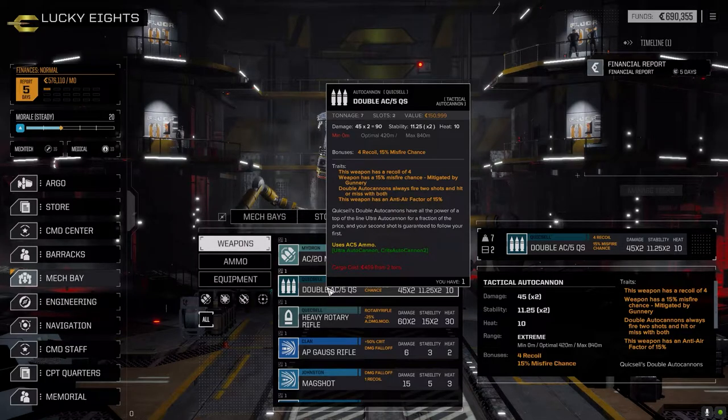The QuickSell AC5 Double has a recoil of four, 15% misfire chance mitigated by gunnery, and fires two shots - either hit with both or miss with both. Potential for 90 damage for seven tons, not too bad. It uses regular AC ammo, so you can use precision ammo with this, which is kind of nice, although the misfire chance is a little high.